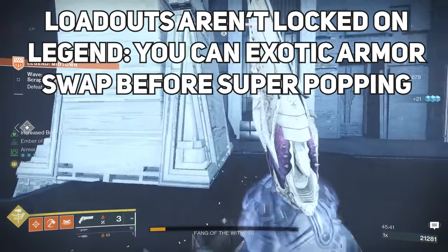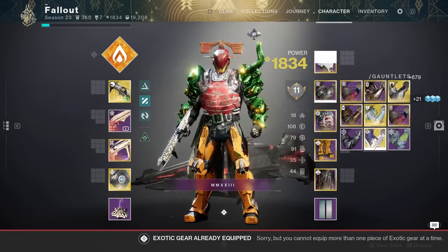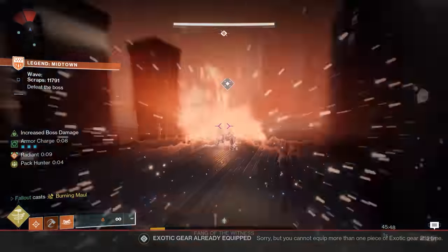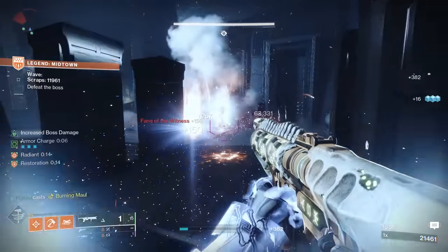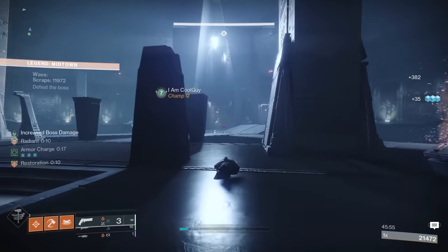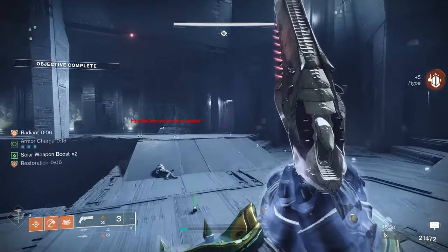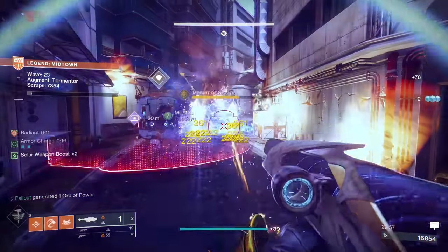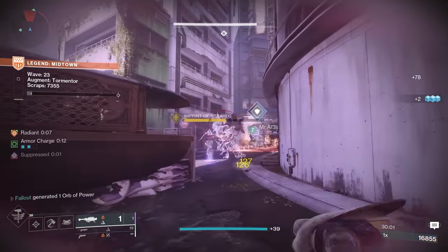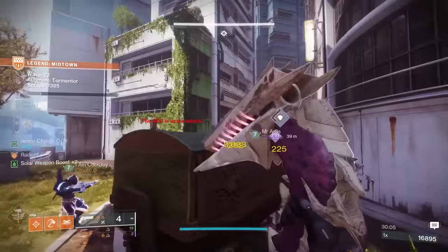In Onslaught, your loadouts aren't locked. So if you're playing, say, a Hammer Titan and Tom shows up, you can very quickly open your loadout, swap to something like the Pyrogale exotic, hit him with an ultra-strong super, then change back to your regular exotic. It doesn't have to be the Pyrogale — the Falling Star exotic, the Celestial Nighthawk, Golden Gun, you get the idea. Also remember that Tom will chase players, and if things are getting too bad, you can try to lead him away from the ADU while damaging him. Whatever you do, always be ready for Tom. He will show up at some point, and when he does is random.